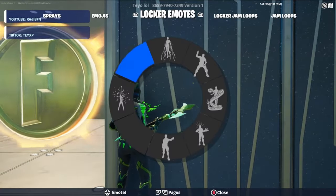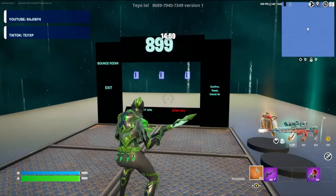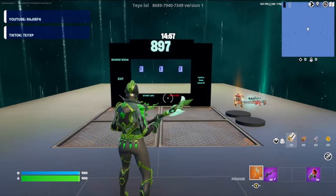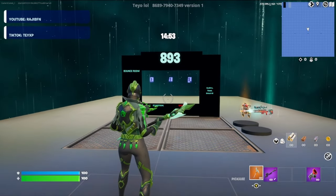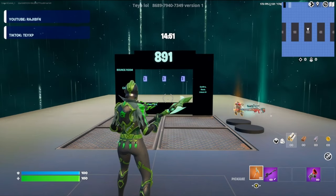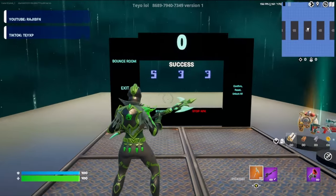Once we've done that, we're going to come right over here to the vault, right here on this side of it, and go ahead and emote. If you've done that in the correct spot, it'll bring us to this area where we have a 15-minute timer and a code to enter. A little while later, the timer's at zero.